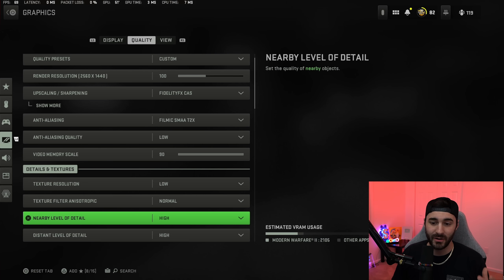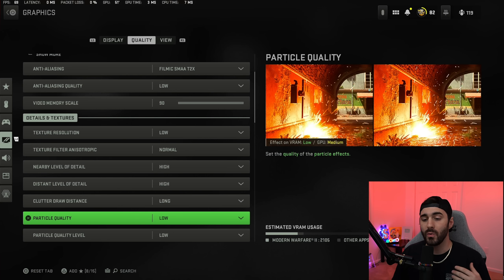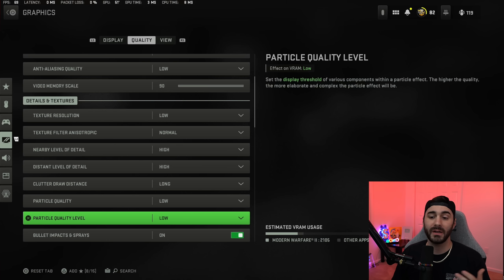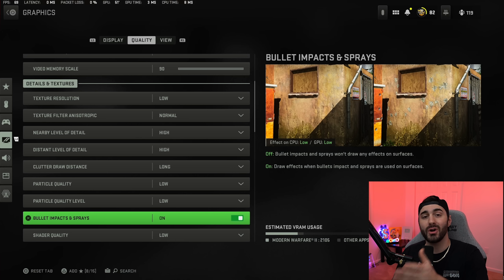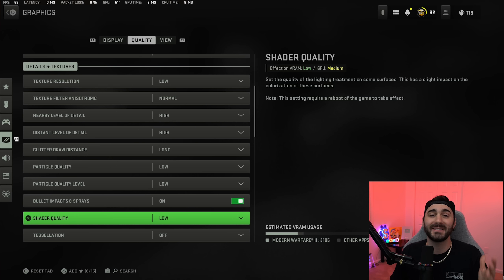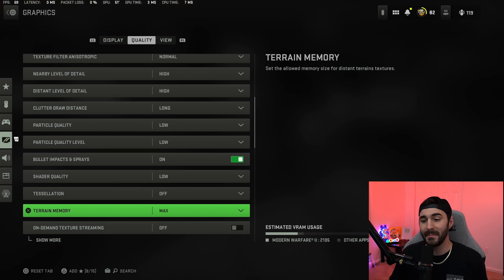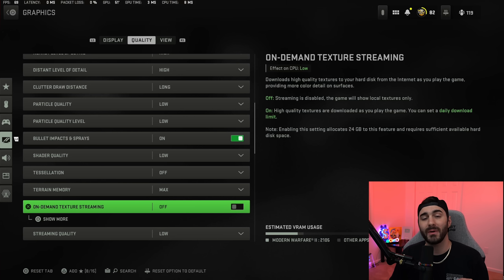Texture resolution I'm rocking low. Texture filter on normal. Nearby level of detail on high. Distant level of detail on high. Clutter draw distance on long. Particle quality on low. Particle quality level on low. Bullet impacts and sprays I have on — it gives you in-game information, and if you get shot at from an unknown direction you can sometimes see the bullet impact. Shader quality set to low, tessellation off, terrain memory on max.